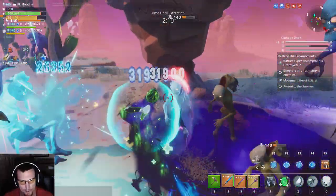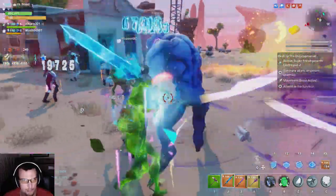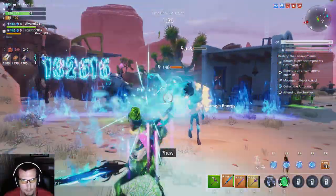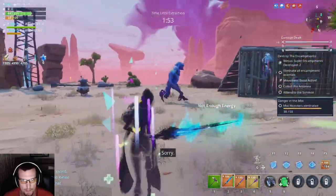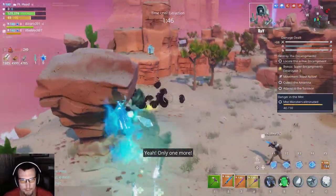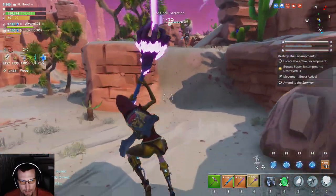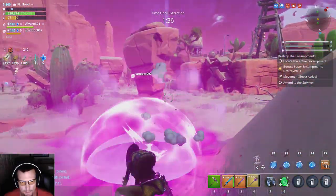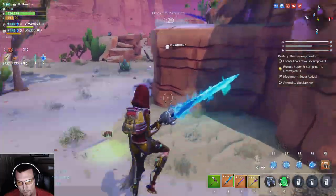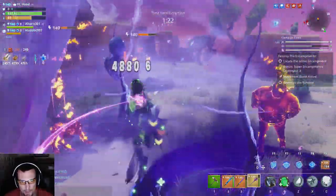We can still use a 106 Spectral Blade to stay alive just fine and do plenty of damage in these high-level encampments — so you don't even have to use your 130s or waste your mats. We're storing up mats for our Storm King fights. We recently got the rocket launcher and we're still grinding the legendary perk up. You can also use any hammer that gives you the smash, or the new sword from this event that gives some movement.